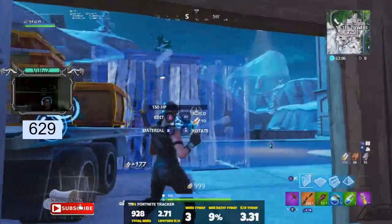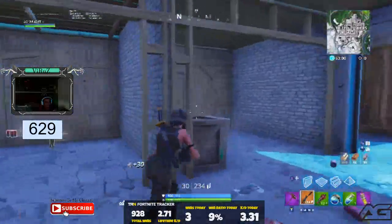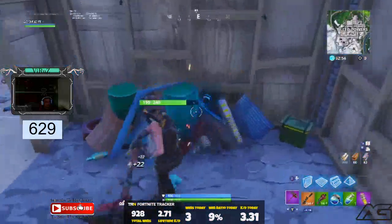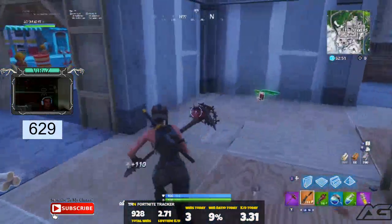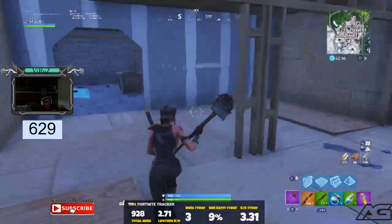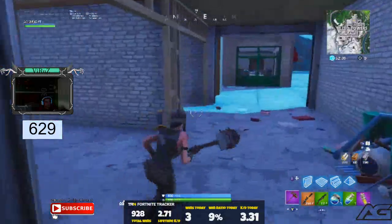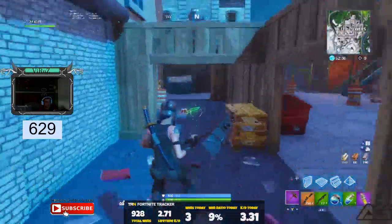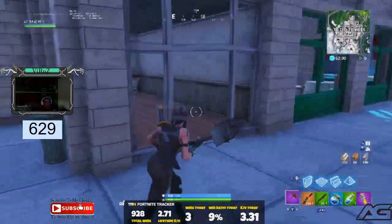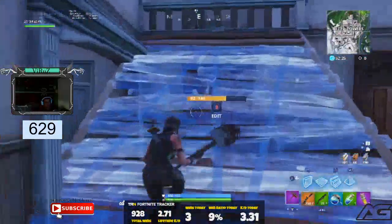Over here - if you really want to. Just like that. You got all the stuff. Here's a pump. You're all set, you're literally all set. There's more wood pallets over here. Come up here like this, and then just jump up here and grab that chest.